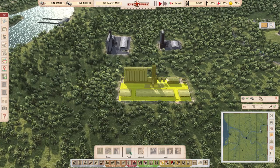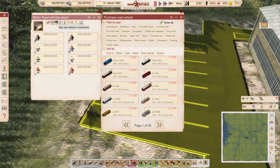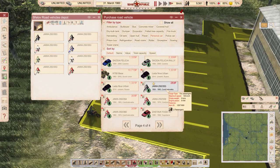JAWA 250 plus 350 pack by Vikom — a pack of four Czechoslovakian motorcycles. JAWA models 350/353 and related variants. You can find them in the vehicle section under personal cars at the very end. There are four models; I'll demonstrate the least powerful, most affordable one. They go from 9 kilowatts to 10, 12, and 12 kilowatts. The weakest model is quite more affordable than any of the cars — it's a motorcycle.